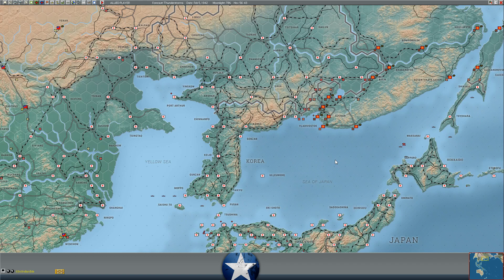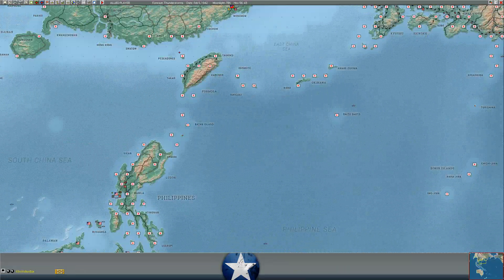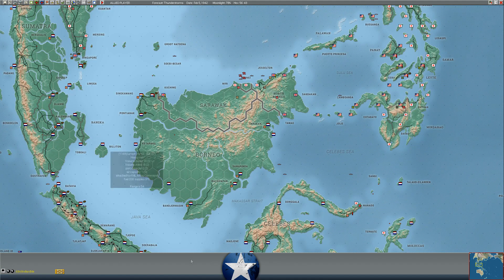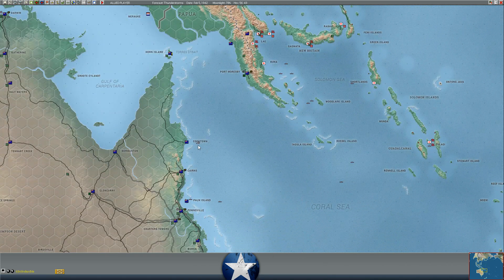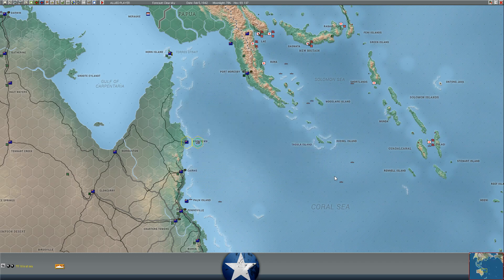Alright everybody, that's going to do it for this episode of War in the Pacific: Admiral's Edition against XTRG. We will join you guys next time and see how things play out in the South Pacific now that Nomaya has finally fallen. We will see if XTRG launches another assault on Changsha - he's failed to resume the attack for several days and I think it's unlikely, but if he does it will favor us greatly. Until next time, this is the Historical Gamer - thank you very much for watching, and I'm out.